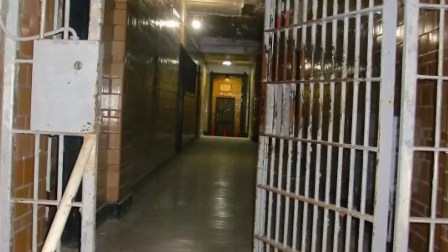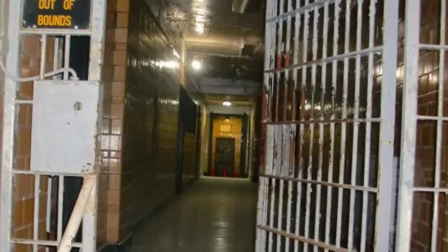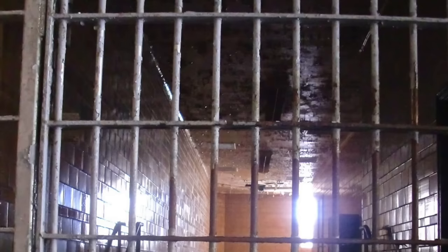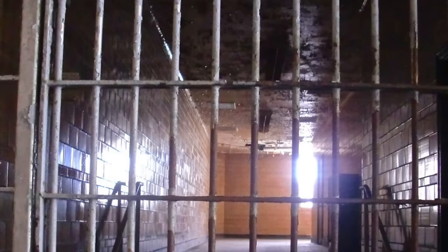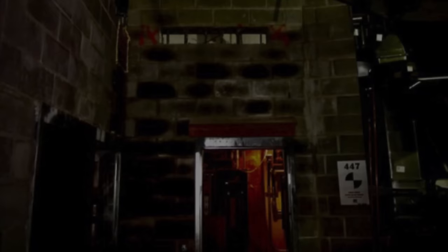If you thought level 2 was bad, then have I got some bad news for you. Level 3 is our first Class 4 difficulty level, and it's even larger, more claustrophobic, and more entity-infested than the previous level. Here you'll find a labyrinth of sub-training hallways full of machinery, narrow passageways, and random metal bars blocking the path that are impossible to break through. It's even more important to be armed here, as there's a much higher entity count. However, level 3 is actually very rich in valuable resources, which will dramatically increase the likelihood of your survival if acquired.